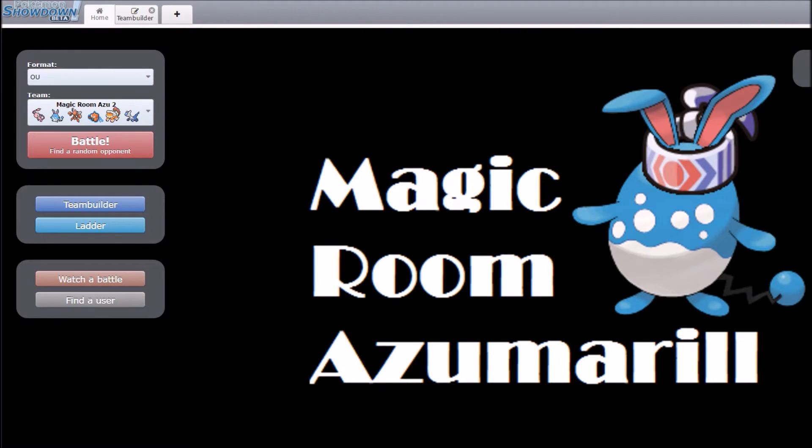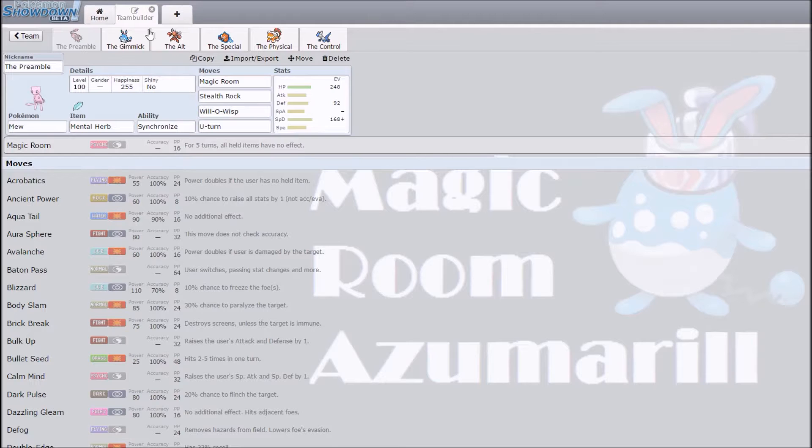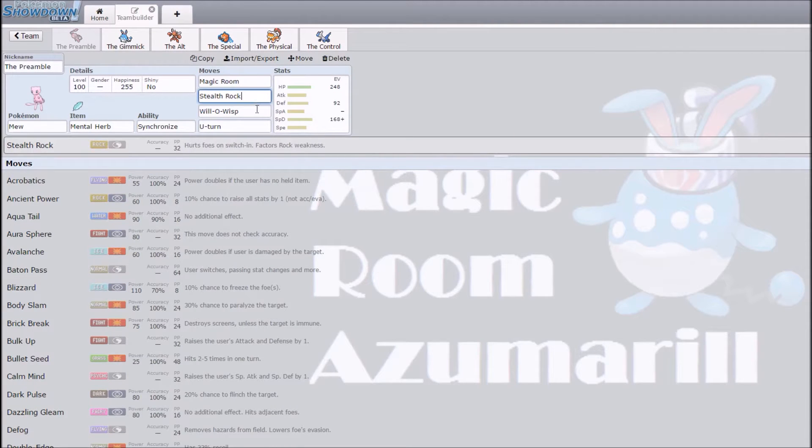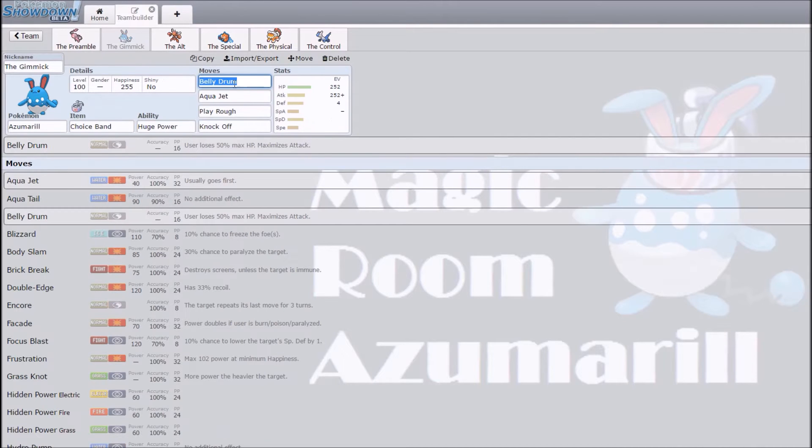What's up ladies and gentlemen, my name is EloBandit and today I'll be showing off part two of my Magic Room Azumarill gimmick for OU singles. I've made a bunch of changes to the team. The Mew and Azumarill are basically the same — Magic Room, Stealth Rock, I switched out Defog for Will-O-Wisp and U-turn. Mew sets up Magic Room, switches out, and lets Azumarill Belly Drum on the last turn of Magic Room, then Choice Band reactivates and you can use a +6 Choice Banded Aqua Jet to sweep through teams.